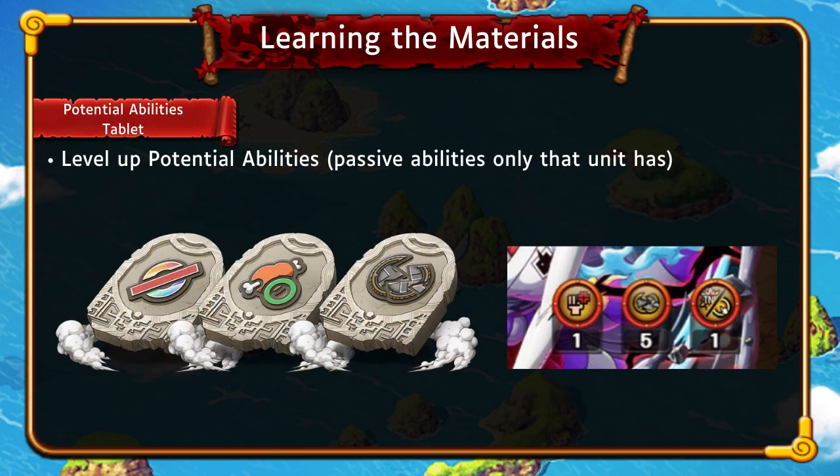Now we can talk about Potential Abilities, which you get access to when you upgrade their Limit Break nodes. Potential abilities are passive abilities that certain units have — not every unit has the same ones. For example, this appears to be Kaido vs. Yamato, who has three abilities: enrage, slot bind resistance, and a dual special ability. The tablets here help level up these potential abilities, but they do not guarantee a level up. A guaranteed way is to feed a duplicate unit — if you have another Kaido vs. Yamato, you feed it and get a guaranteed level up.